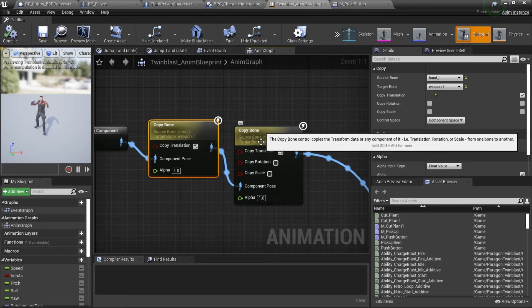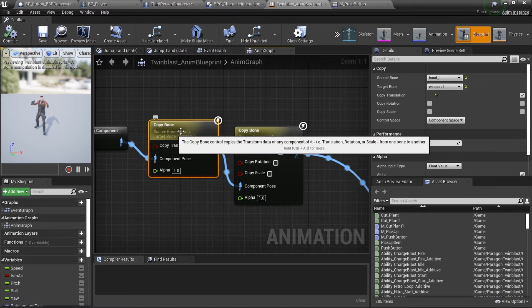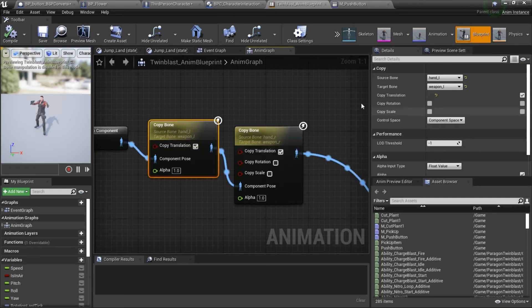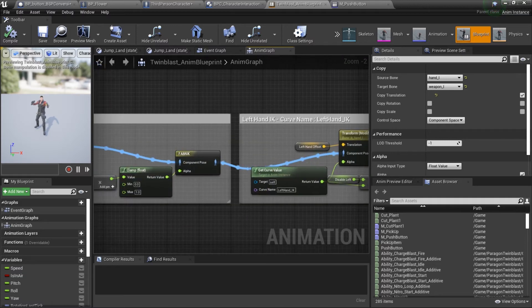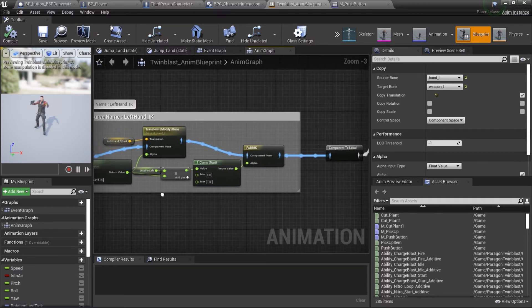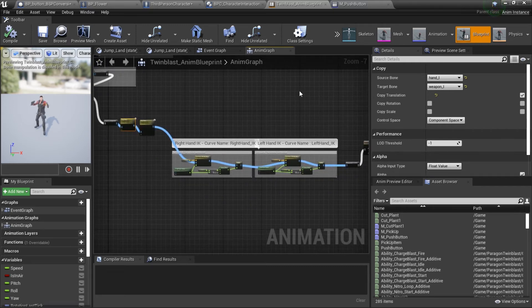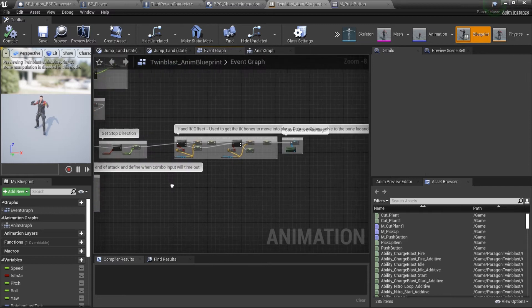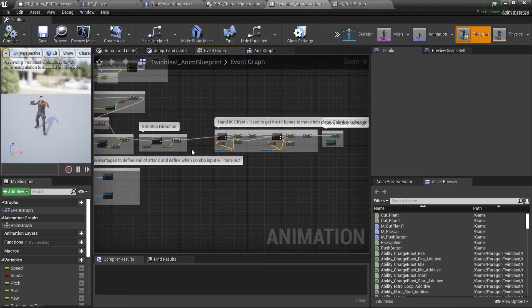To fix the gun position, I'm manually overriding it to match the hand bone. You can copy this node for any other parent-bone character and paste in the IK code, which already has the curve values set to work. Just copy and paste those, create the values, and don't forget to copy the same stuff into the animation blueprint to get the effectors.